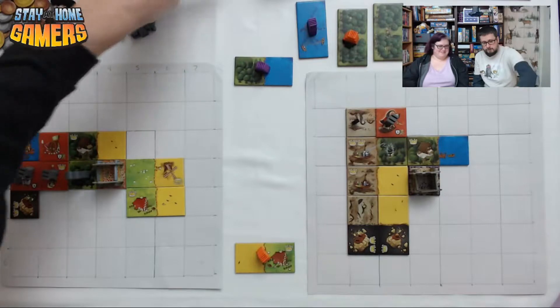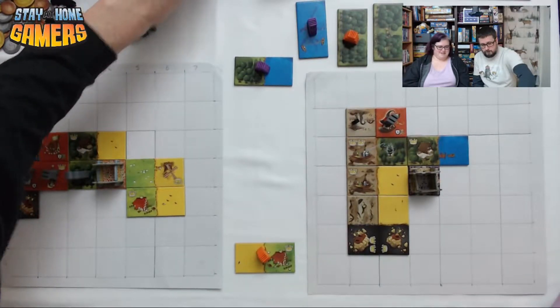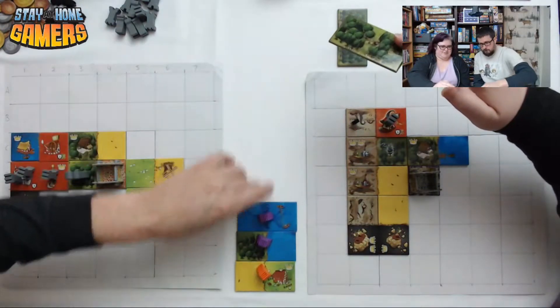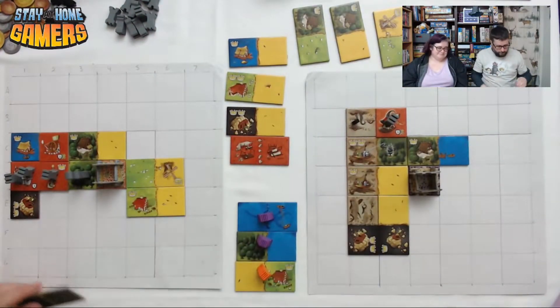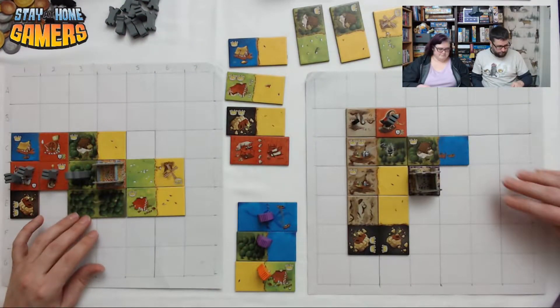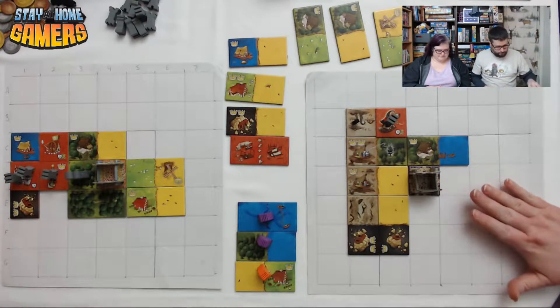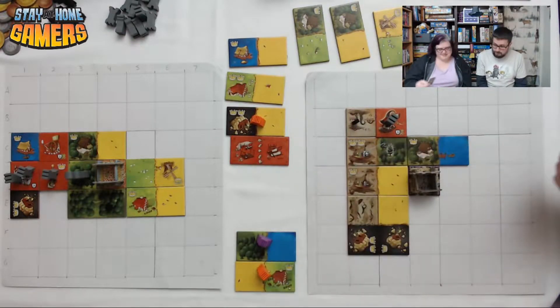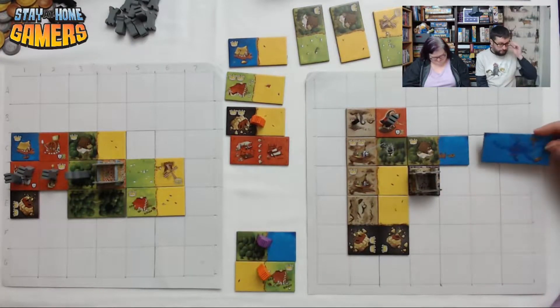Usually when it's your last go like that, you don't have a choice — it's just whatever's left. I'm going to take your sea monster. A beehive, as the kids call it.